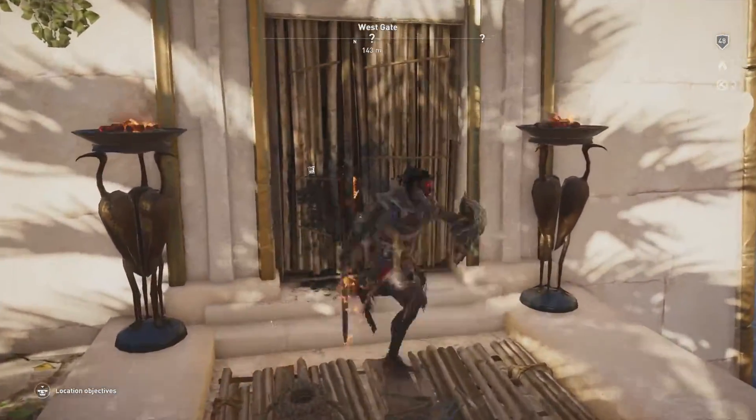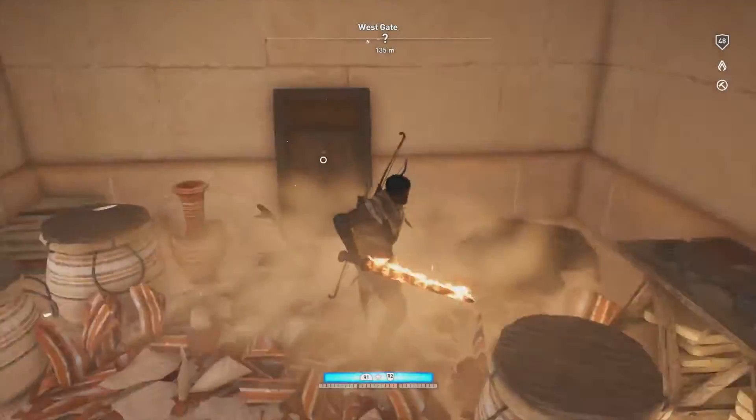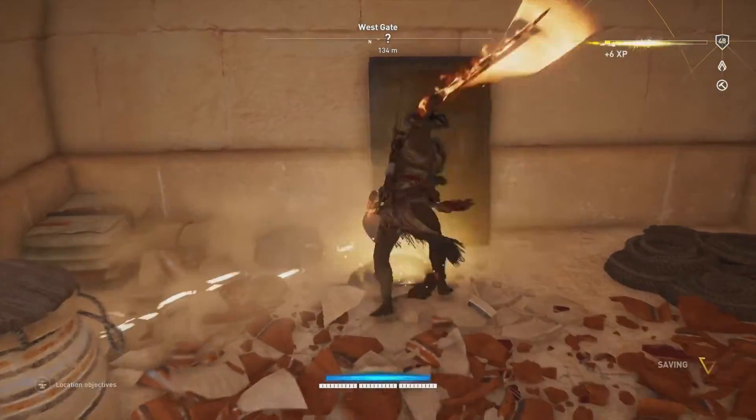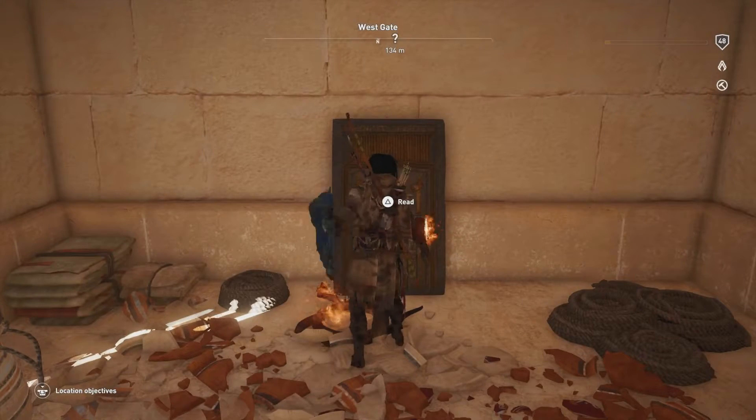Once we smash it, you'll see there's a whole bunch of pots and just past the pots is the Stele — I don't even know how to say it. Either way, you can see that there's gonna be a Cobra there, as typical when you go ahead and smash pots. Let's go ahead and kill it and then let's go ahead and examine the Stele here.